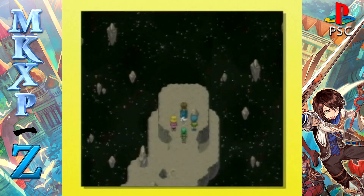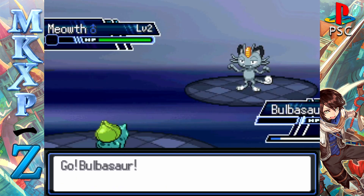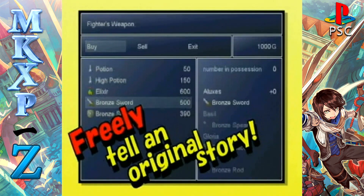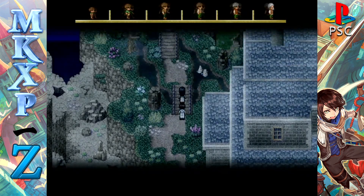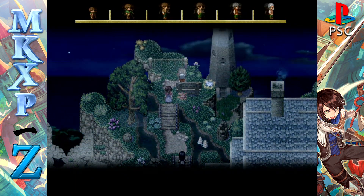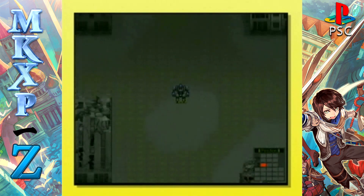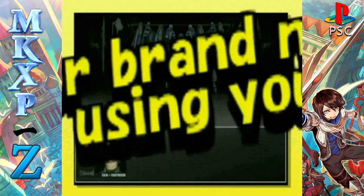RPG Maker XP comes with a wide variety of commands enabling you to shape a world and tell a story completely from your imagination. Why limit yourself to what's there? Go beyond the pale of RPG to create an incredible range of games. Author your own original game graphics and sounds.